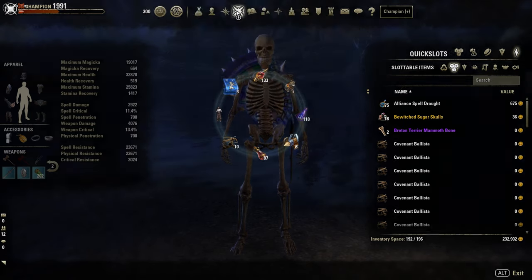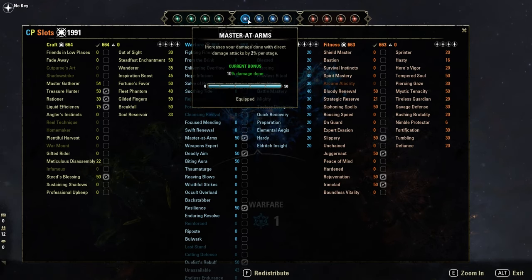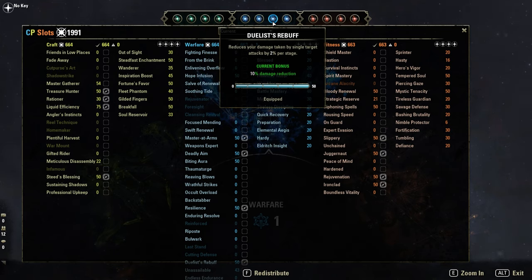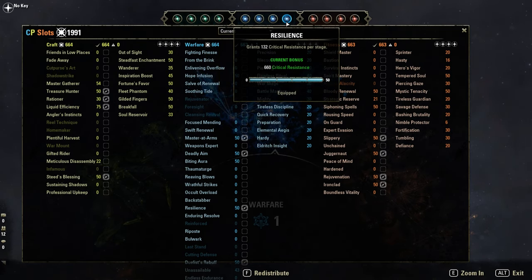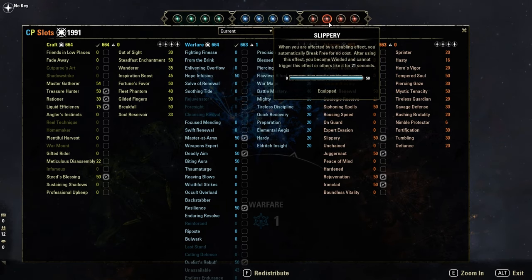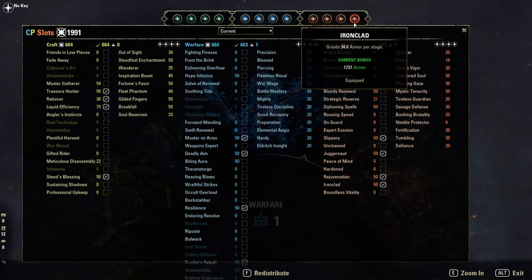Quick look at the blue and red Champion Points. Blue ones are Mastered Arms, Deadly Aim, Duelist's Rebuff, and Resilience. Red ones: Rejuvenation, Slippery, Juggernaut, and Ironclad.